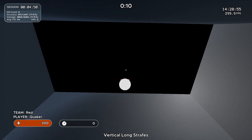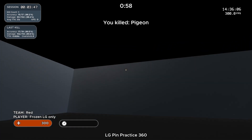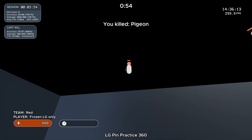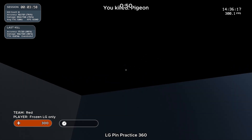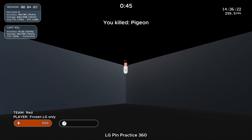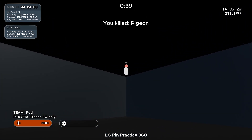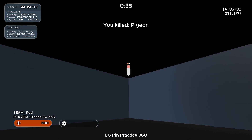The next scenario is LG Pin Practice 360. The best comparison is if you're playing Overwatch and shooting a Pharah that just boosts up into the sky — that's literally what it looks like. It's a nice vertical scenario. I like it because of that change in movement: a fast boost up, slow move down, and constantly turning 360s vertically, which I think is very valuable practice.